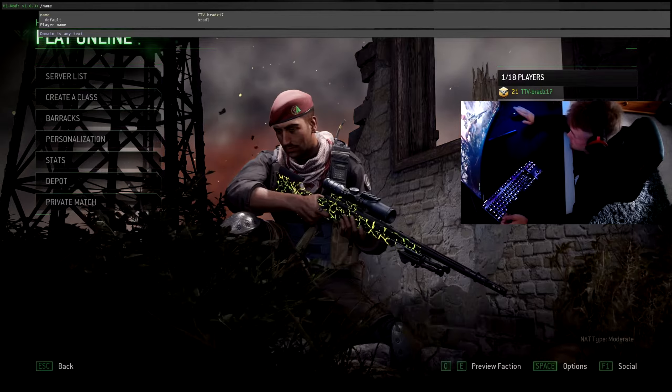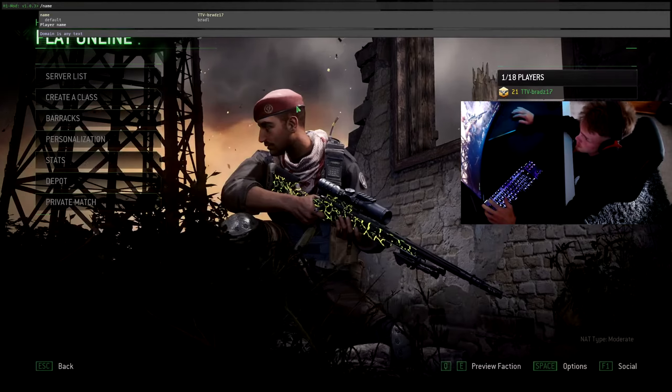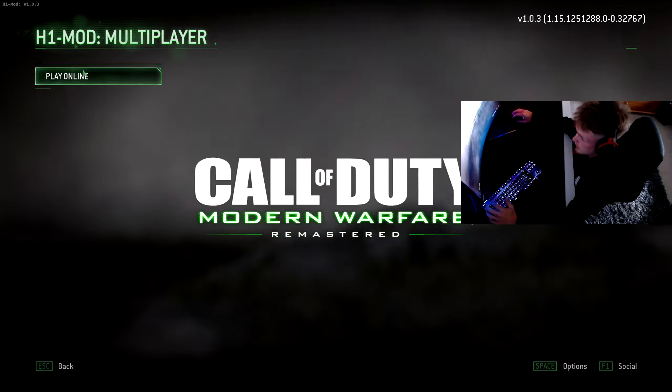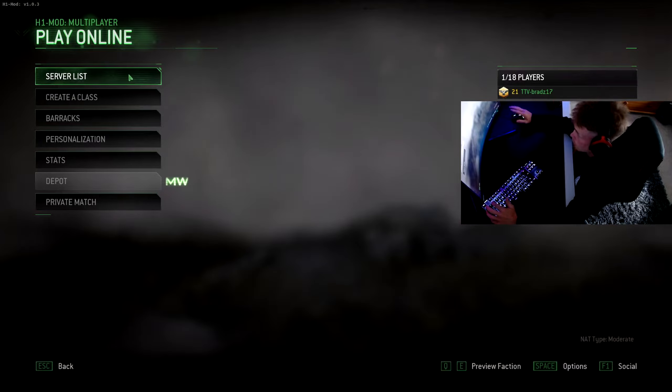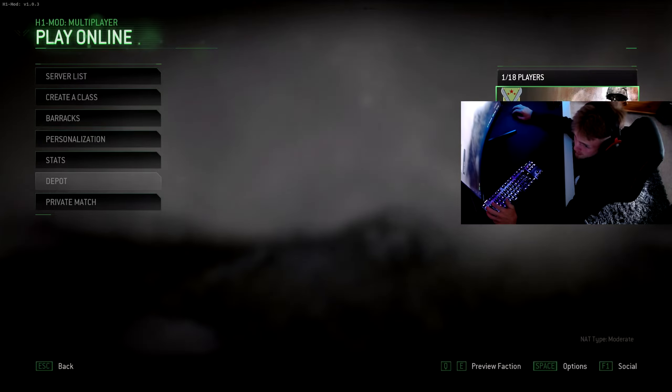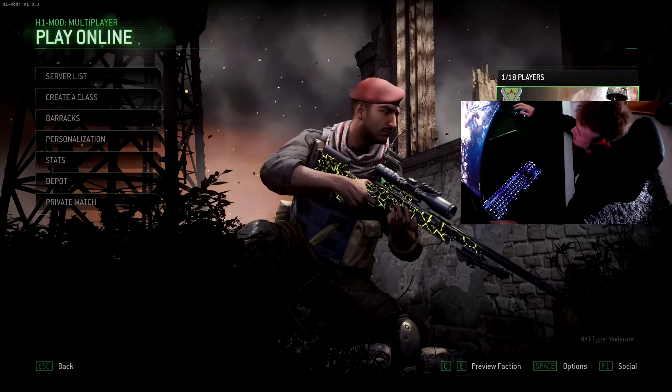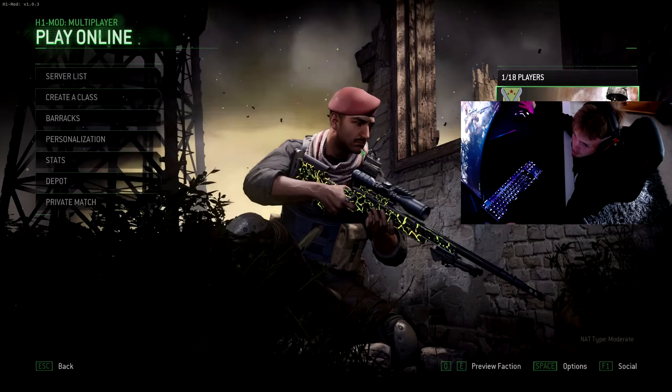Don't worry — when you press enter it will still say your default name. Press enter, then back out of the console, back out of the main menu, go back online, and your new name should reappear there.